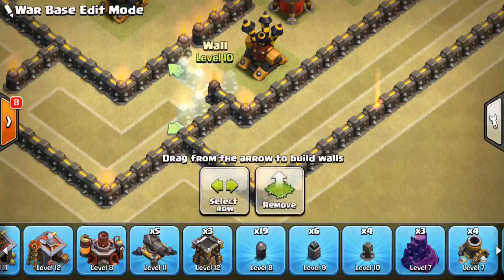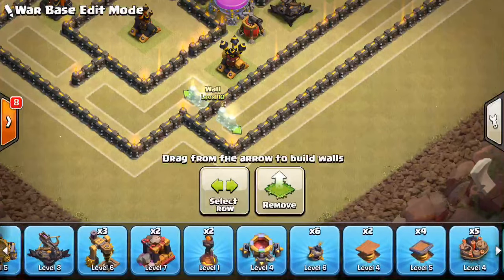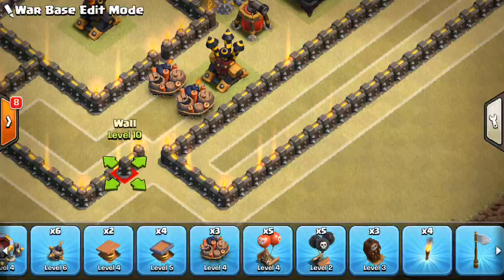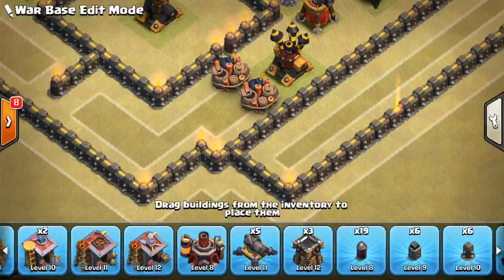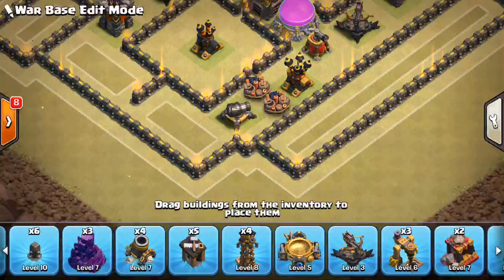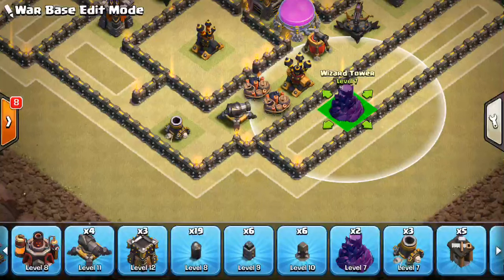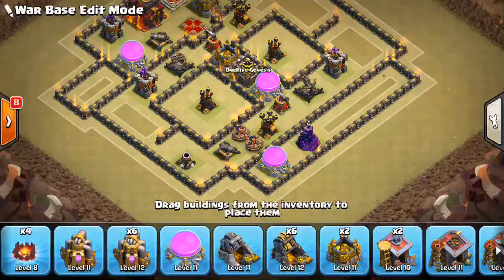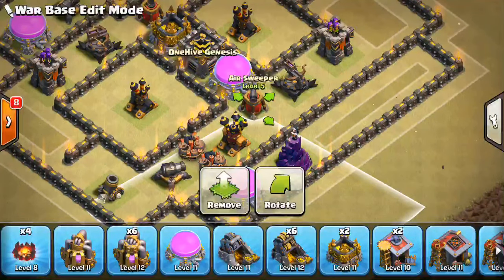I'm actually going to move this down so I can kind of set it up a little bit. I just kind of want to put it right here in case they send some hogs in. It can be Queen walked, I know that. But putting a double giant bomb set in the middle of the base at this state in the game just doesn't seem to make sense to me. But we'll put a mortar here — mainly defending against the first attack on this base, that's the goal. Anything else is a bonus. If you can defend against two attacks and it takes a third attack, that's even better. This is going to be good for anti-air and anti-Queen Walk. And we can actually have this pointed straight south — that might be better.